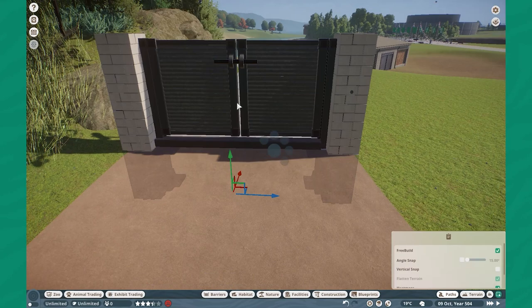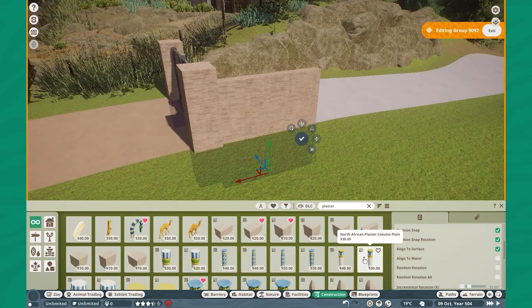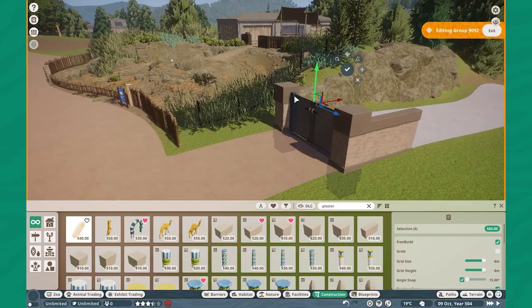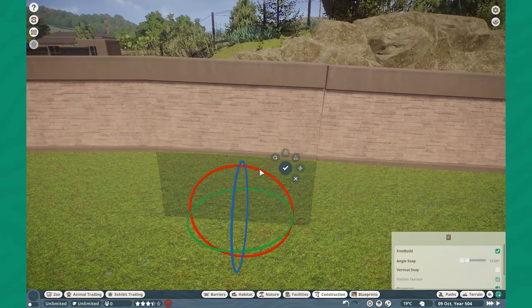Over here I'm using one of these gates — I forget who it's by, but I used it in the original Hope Island Zoo — just to kind of cover up this little backstage area. I've been noticing I haven't been doing too many backstage things in Hope Harbor Zoo, so I really wanted to bring that back and imply there's a little bit more than meets the eye. I'm also using a gridded piece and rotating it on the y-axis.